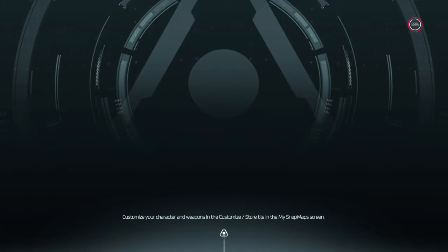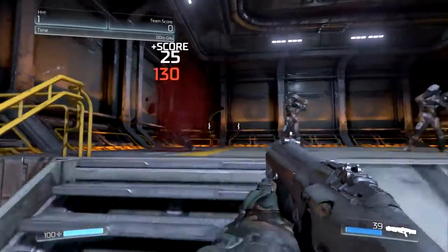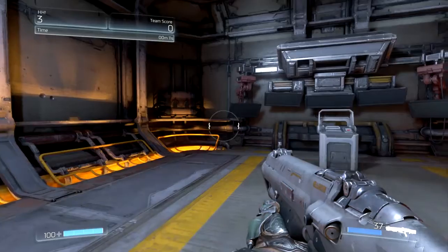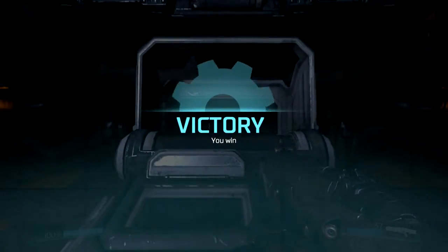The level loads up. If you look up there on our HUD, it says we've got a score of three right now. Let's exit the level.